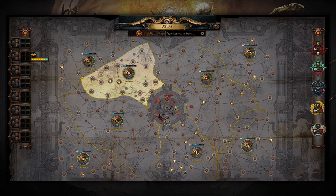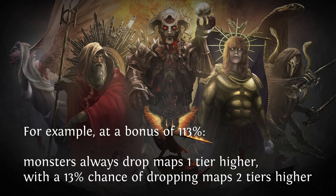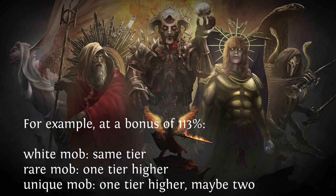As you complete more and more bonus objectives for maps — completing the map as Magic, Rare, or Rare Corrupted — you will gain a permanent stacking buff. Each bonus contributes 1% towards maps being able to drop at a higher tier than their rules would otherwise allow. This bonus can go over 100% and continues to stack, increasing the possible level. For example, at a bonus of 113%, monsters always drop maps one tier higher and have a 13% chance of dropping maps two tiers higher. Keep in mind that this bonus does not supersede the mob-related rules — a white rarity mob will still only drop maps at a maximum of equivalent tier to what you are running, regardless of this additional bonus chance.